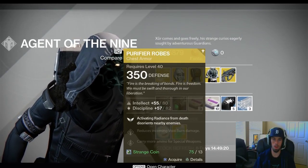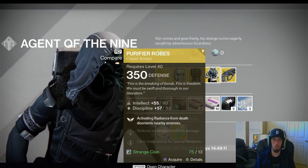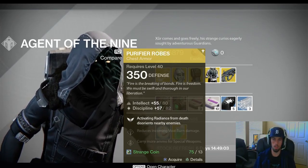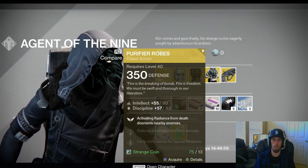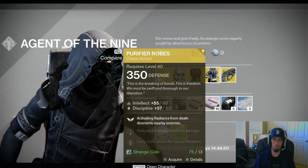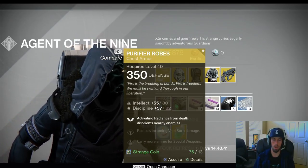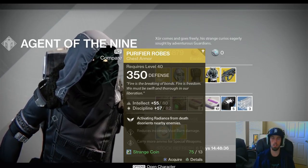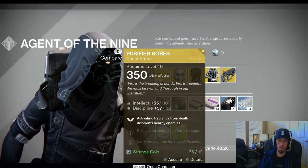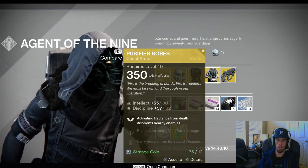Next we get into the Warlocks, which is the Purifier Robes. Activating Radiance from death disorients nearby enemies. This could be useful for either PvP or PvE, but probably a lot more for PvP. If you have somebody watching your self-res in Trials, you can res up and disorienting them — I think it's within about 10 meters. If they're a decent distance from you, it's not going to really do anything. I've seen people get res-sniped even though they have this on — Giggs actually was the person I saw in a video res-sniping somebody in the face when they had the Purifier Robes.